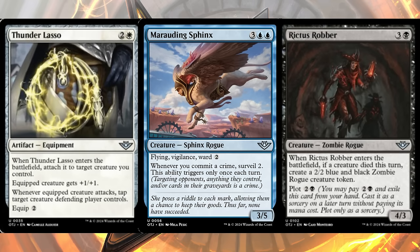Thunder Lasso is three mana, two and a white, for an equipment that equips for two. When it ETBs you attach it to a creature you control — the equipped creature gets plus one plus one, and whenever it attacks, tap a target creature the defending player controls. A neat tapper equipment that attaches itself immediately. Maybe a little better than I'm giving it credit for in limited, but nowhere outside that format. It also feels like a Wonder Woman reference.